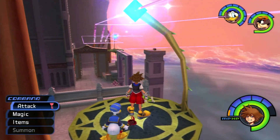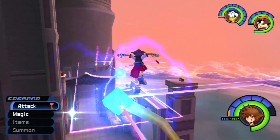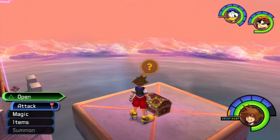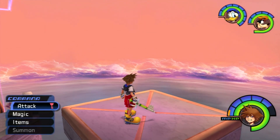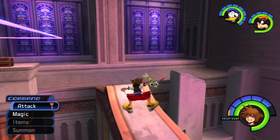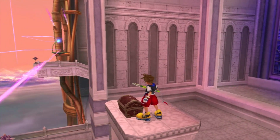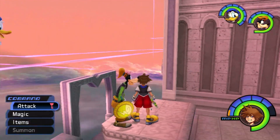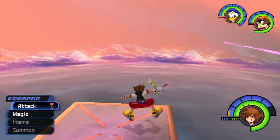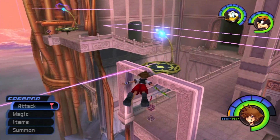With Hollow Bastion being one of the largest worlds in the game, there will be a lot of goodies to collect. I'm basically going around checking each area for chests and collectibles. It may not be a guaranteed 100% completion run, but I'm still getting every single trinity, all the Dalmatians, all the torn pages, and all the Ansem reports — basically all the major things.